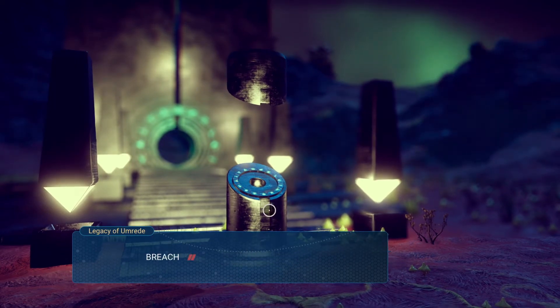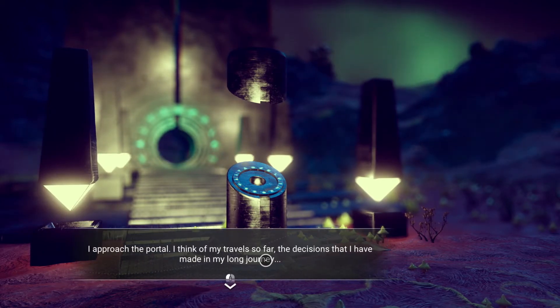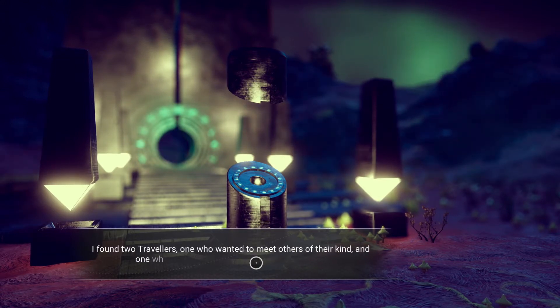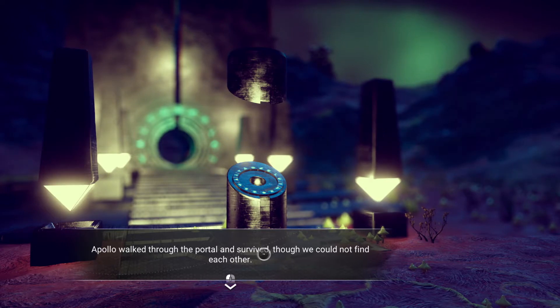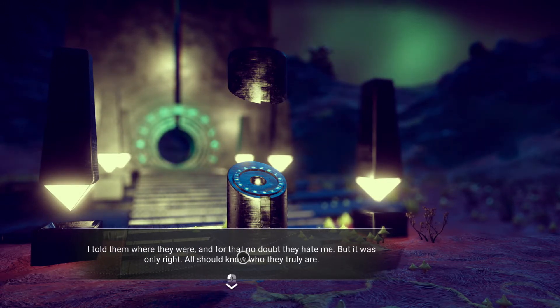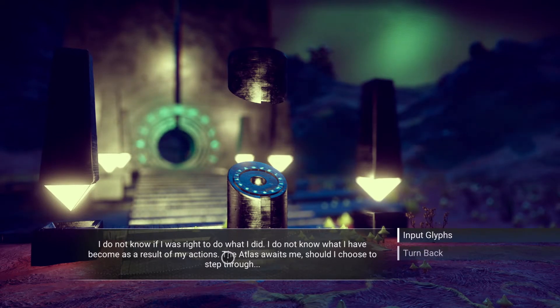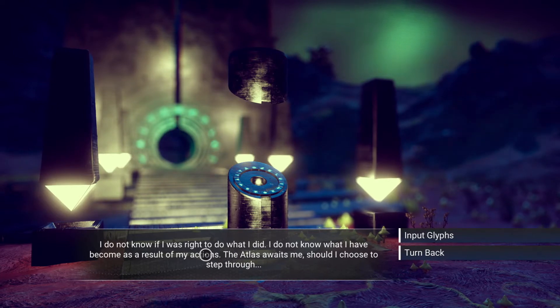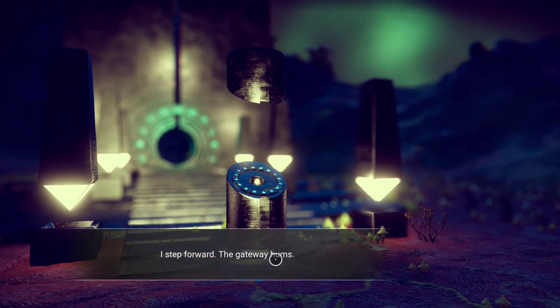Traveller anomaly confirmed, breach! 'I approach the portal and think of my troubles so far — the decisions I have made in my long journey. I found two travellers: one who wanted to meet others of their kind, and one who just seemed to care about their own life. Apollo walked through the portal and survived, though we could not find each other. Artemis — I saved Artemis from death by putting them in a simulated world. I told them where they were, and for that no doubt they hate me, but it was only right.'